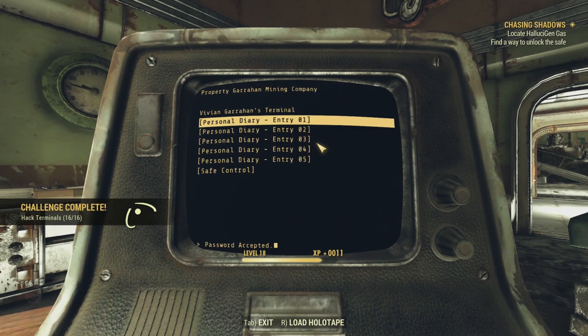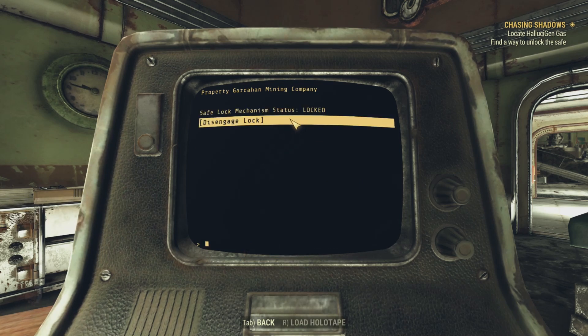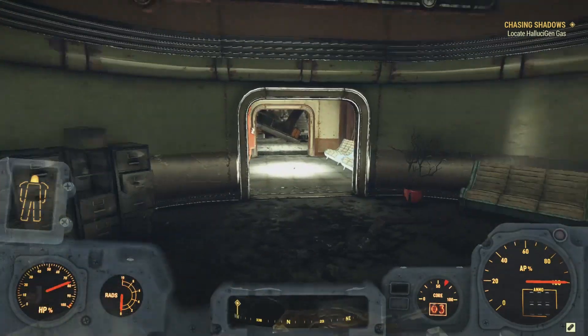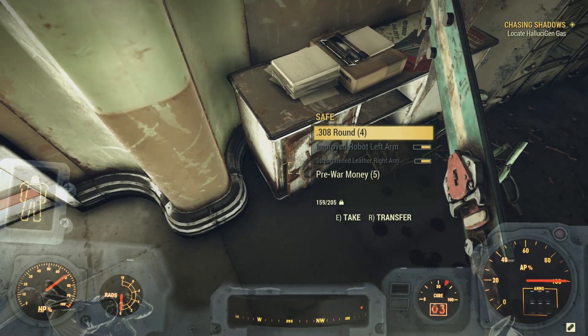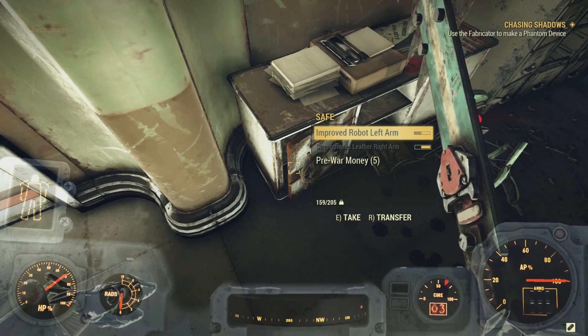Inside the terminal, we can read a bunch of wonderful lore which I sadly have to skip for now. At the very end, we find safe control. Toggling safe control, we can back out, loot a luck bobblehead on a nearby shelf, kill some more liberators, and then loot the Hallucigen gas canister from the safe. We now have everything we need to make the Phantom Device.